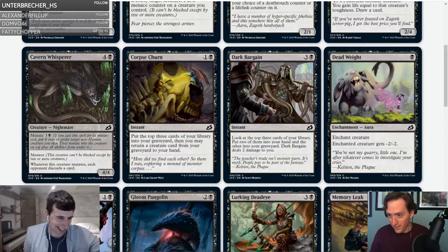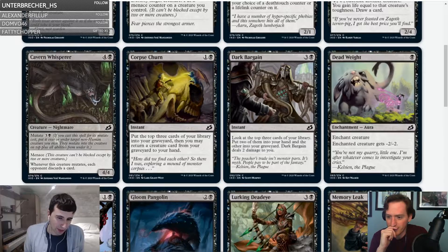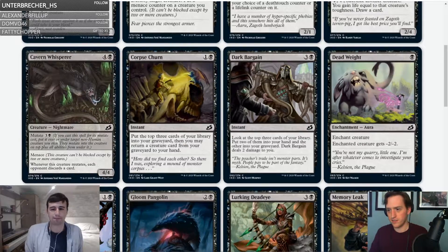Next is Corpse Churn — one and a black instant. Put the top three cards of your library into your graveyard, then you may return a creature card from your graveyard to your hand. It's like Anticipate-ish. With the graveyard stuff in this set, maybe it's filler — I hope to not play this card. Maybe if you get all the black-green uncommons or rares this goes up in value, but in a normal black deck it's not gonna be that great. It's like a D.